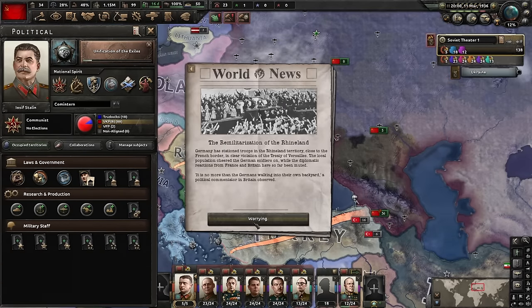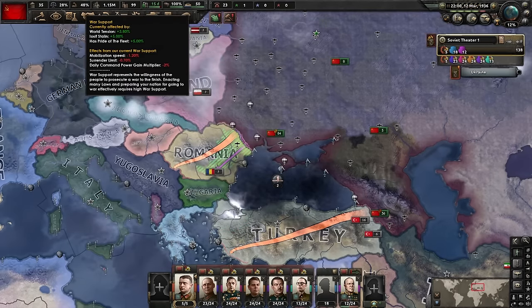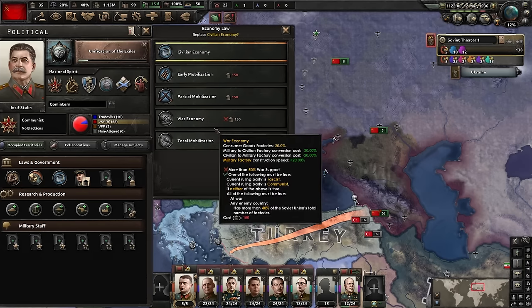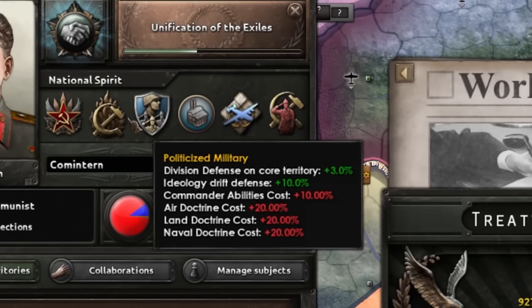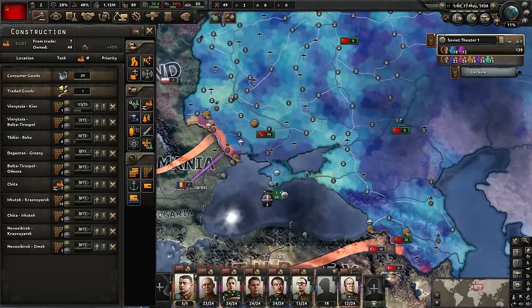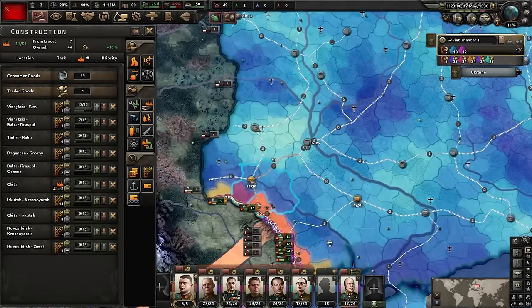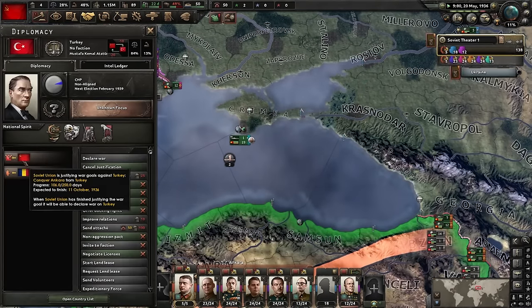Turkey does its thing. Always mobilize the armed forces - it's a free 5% war support. Unfortunately that's still not 50% war support, so I'm going to bank political power to go up to a partial mobilization. If I could find 2% war support on the cheap somewhere, we could get war economy. These national spirits are terrible. This country is a mess. Construction is coming along nicely. Our railways are being built. Romania has a lot of troops on that front - this is why I jacked up the railway all the way from Moscow to the local supply hubs, just to make sure we can take Romania without too many difficulties.